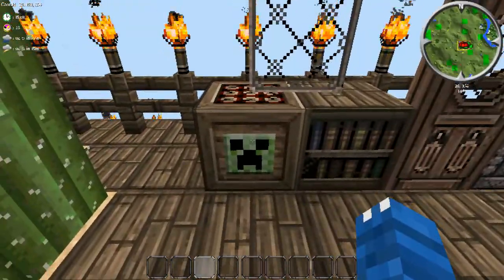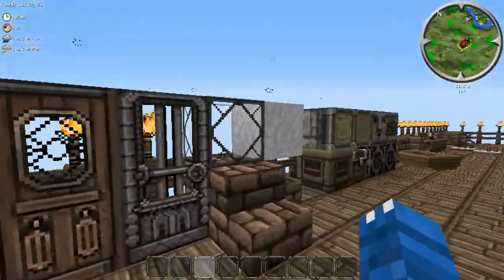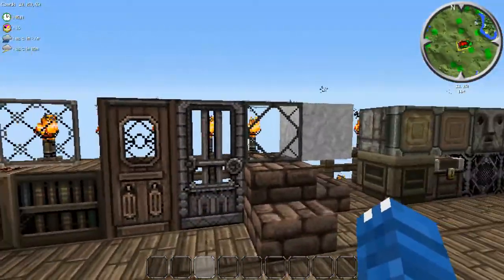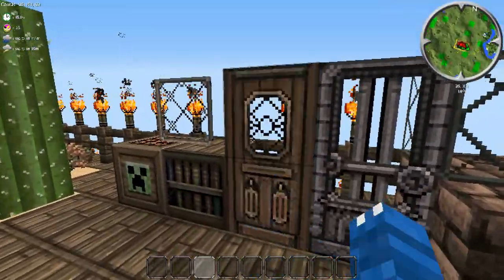Here is the TNT. This is probably my favorite part about the whole thing because they textured the sides to have creeper faces. Here is the bookshelf. Here we have the glass and the glass pane, the bricks, the clay, and the doors.